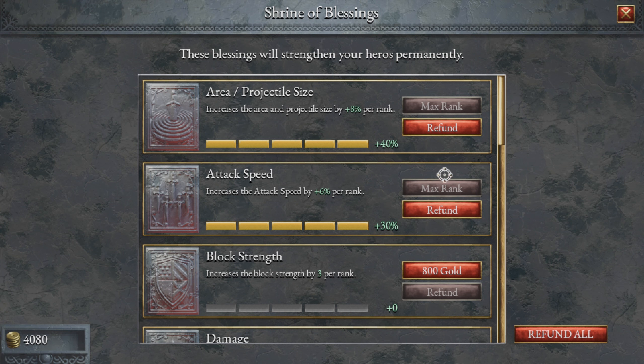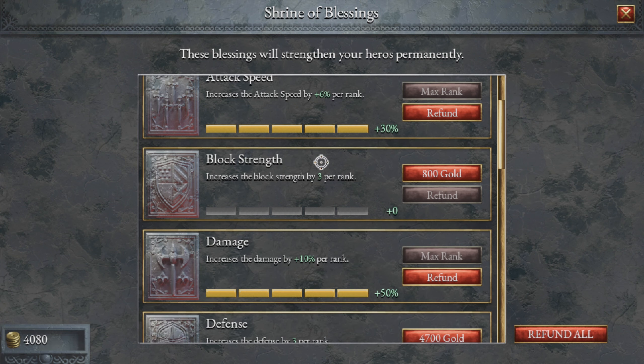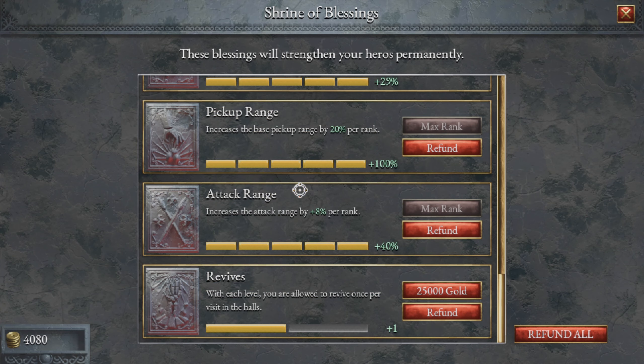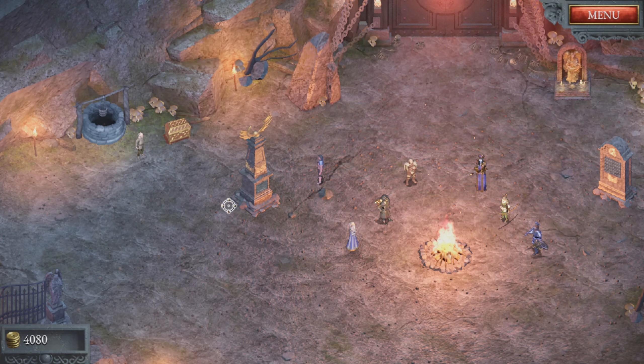Over here is the Shrine of Blessings. This is where your roguelite meta upgrades are — you pay for them with gold that you collect inside the run. It's all the usual stuff: block strength, damage, defense, gold, XP — all the normal bonuses you kind of come to expect from most roguelites. Some of them do get a little expensive, but you get a decent amount of money per area.